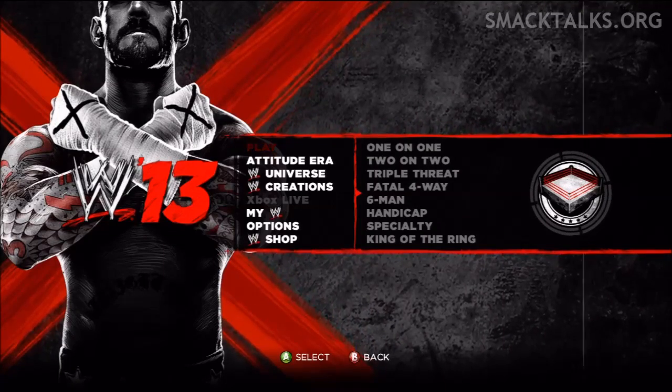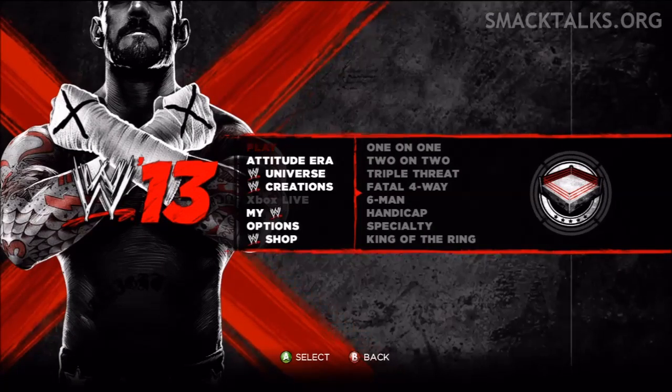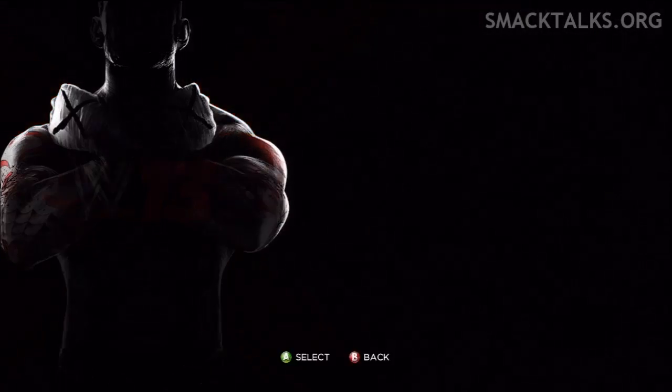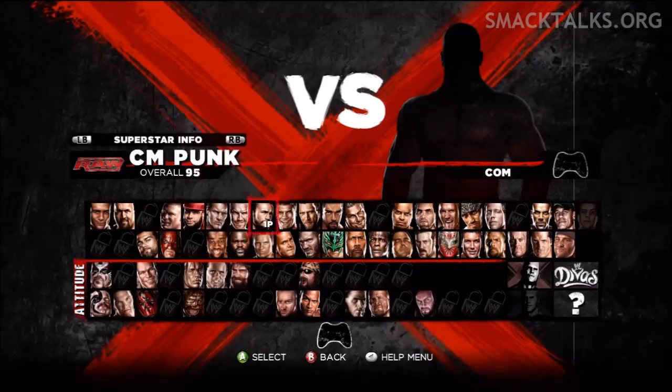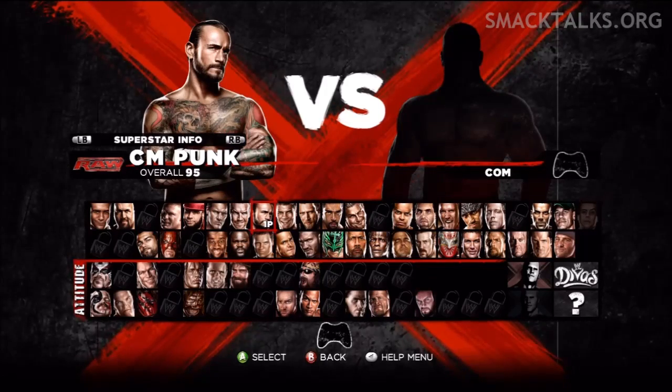In this video we're going to go for the Don't Let Your Guard Down Achievement, which is worth a total of 20G. From the main menu, choose a one on one normal match and you want to choose someone that has a catching finisher, so we're going to go with CM Punk.